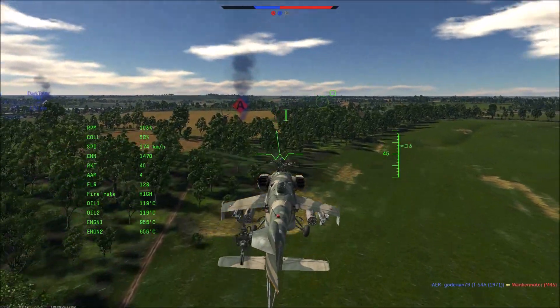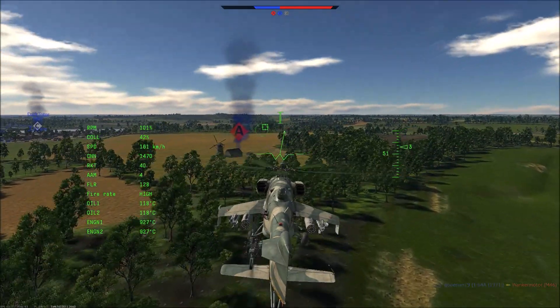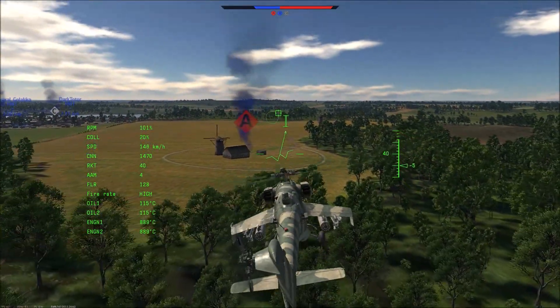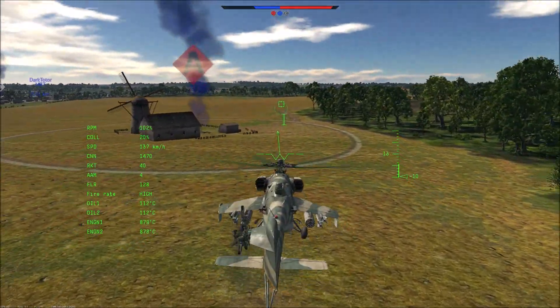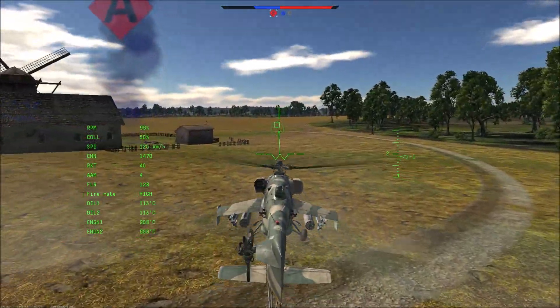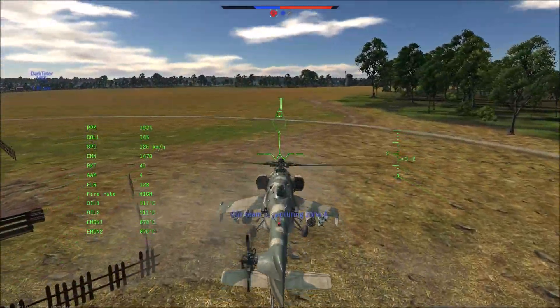Another thing that you can do is land on isolated and undefended points of the map. This can be quite effective on maps like Vokolomansk, as the enemy will need to drive a long distance to counter what you are doing. Even just de-capturing zones can give your team the time they need to turn things around.